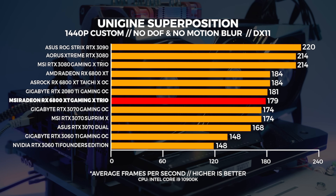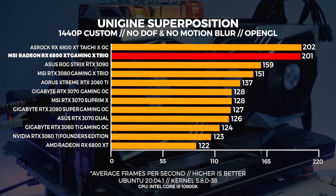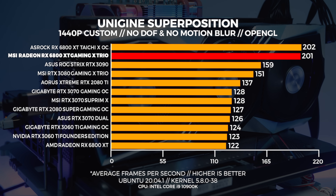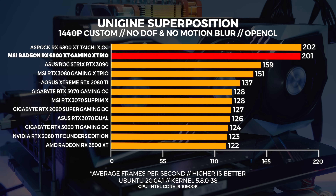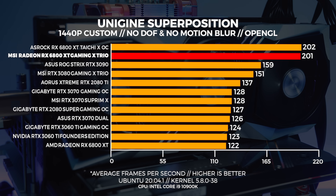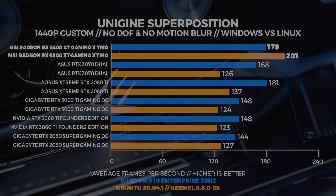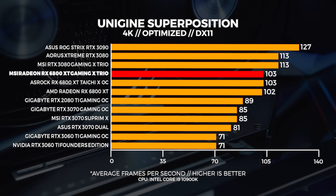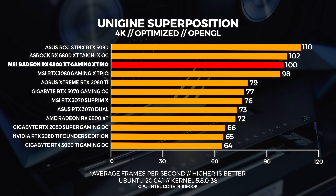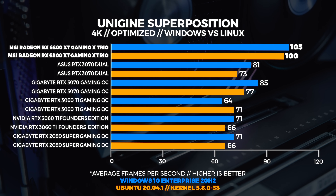At 1440p in Windows, the Gaming X Trio comes just behind the 2080 Ti and the reference card. But in Linux at 1440p with the new ACO compiler, the MSI and ASRock cards both destroy everything else by quite a large margin — which tells me we need to retest AMD GPUs with the new ACO compiler, including the 5700 XTs, to see how much more performance we're getting. Linux is coming out on top with Superposition at 1440p. At 4K in Windows, the Gaming X Trio comes in just behind the stack of 3080s, and in Linux at 4K it beats the 3080 by only a few frames — very close between Windows and Linux at 4K.